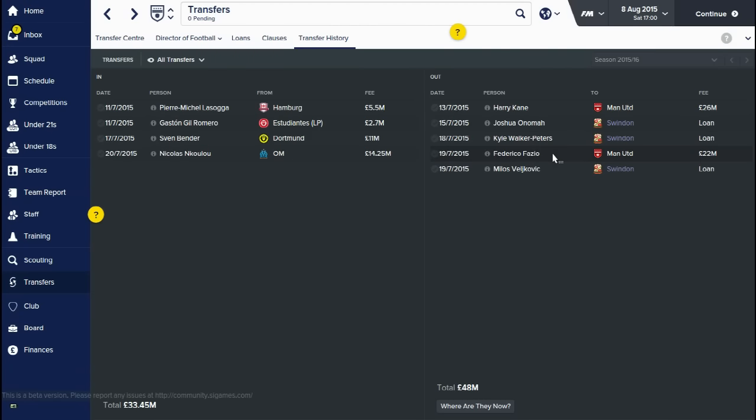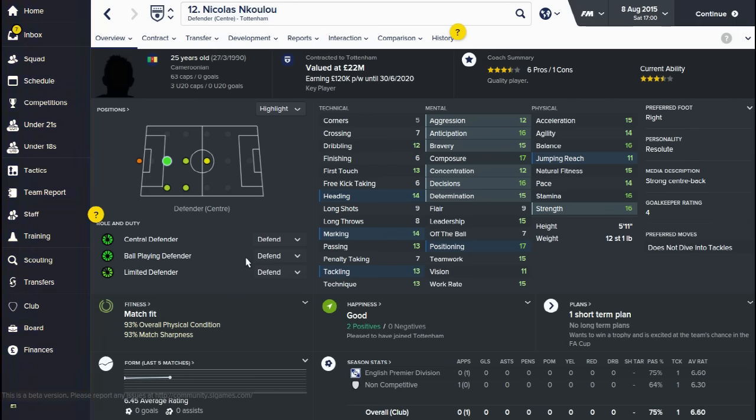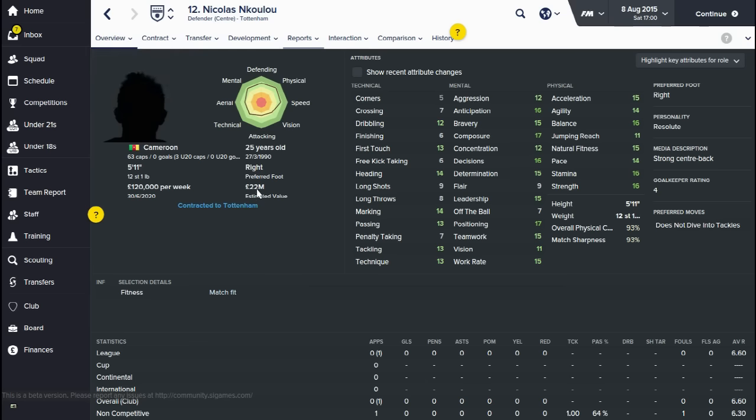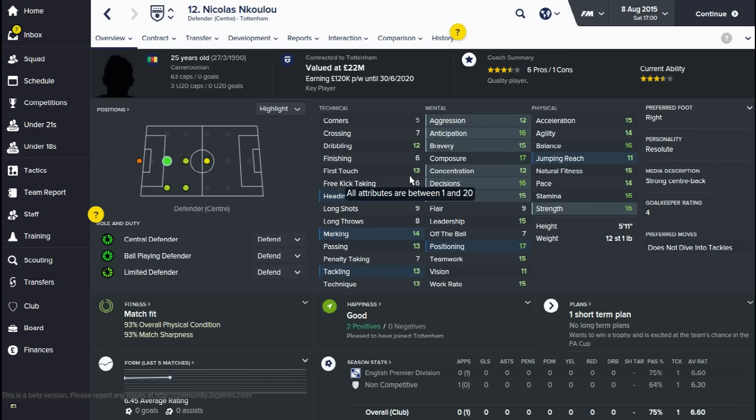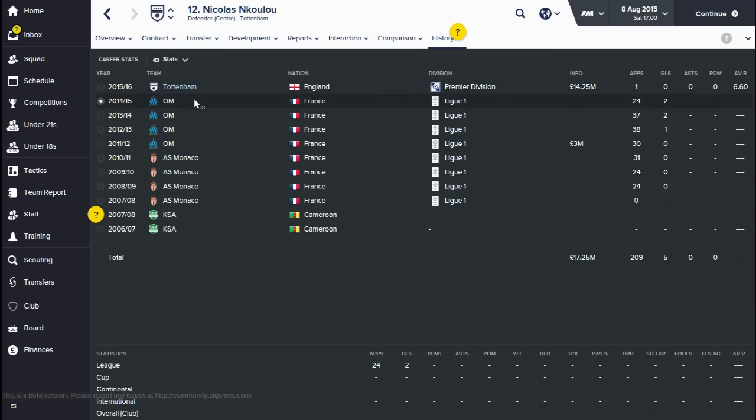I sold Fazio for near enough £30 million and got this guy in as a replacement. He's 25 years old, a Cameroonian international. When I was signing him I compared him to Fazio just to see how good he is - his value has now shown up as £22 million. With Tottenham currently in the Europa League on Football Manager 2016, I need a big squad. He's got 63 caps already for Cameroon at just 25 years old, so a very experienced player. I got him from Marseille and he's got loads of experience.